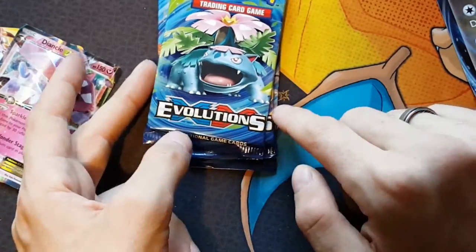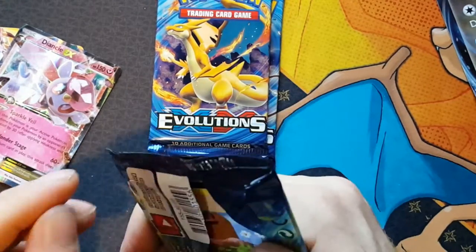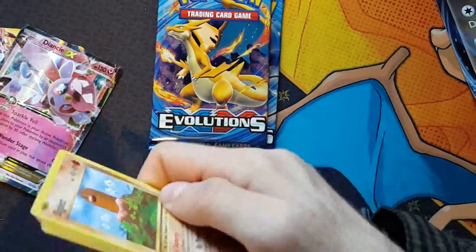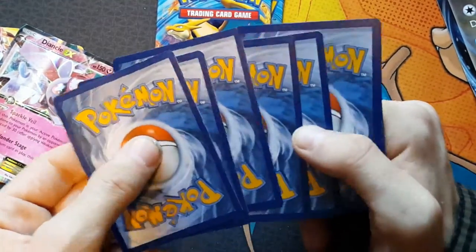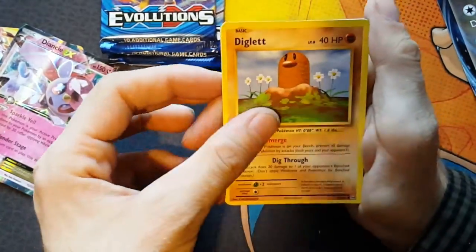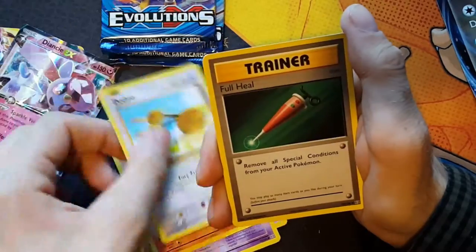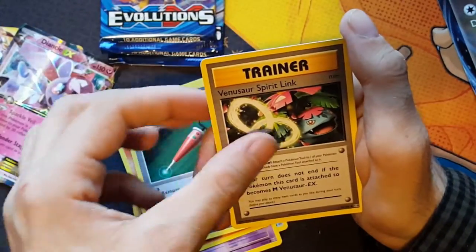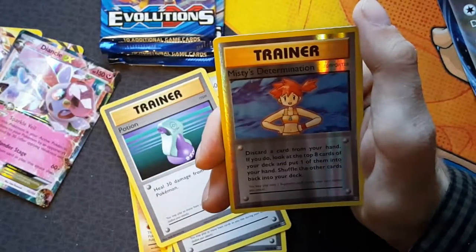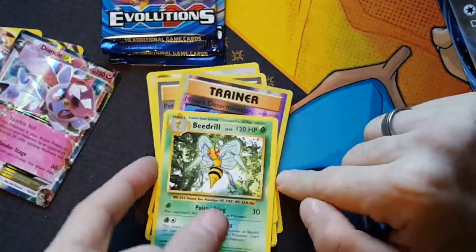Alright, so on to the Evolutions blister packs now. Hopefully we can pull something good. These came in at a total of about 54 pounds. We've got Diglett, Seel, Nidorand, Ponyta, Dodrio, Full Heal, Venusaur Spirit Link, Potion, a Reverse Holo, Misty's Determination - which is a pretty nice holo effect - and Oddish. So nothing from that pack.